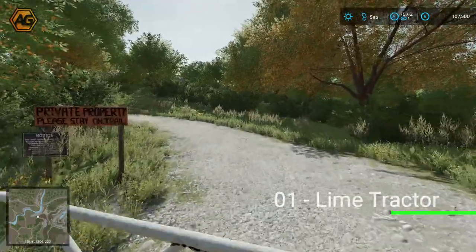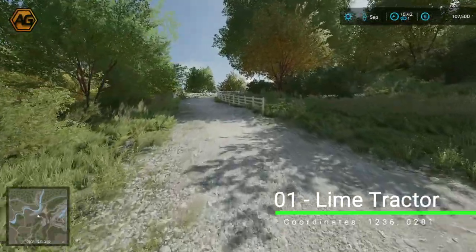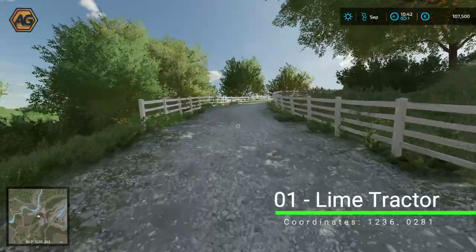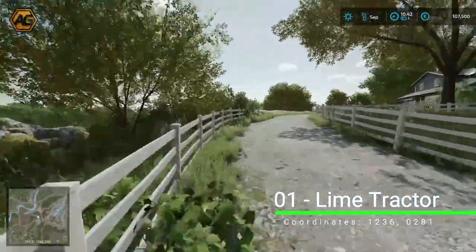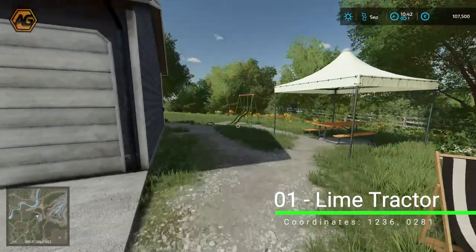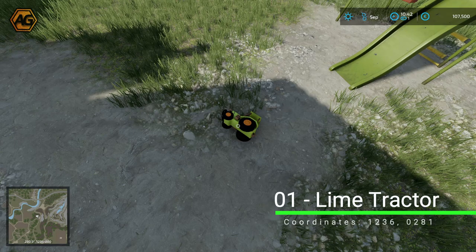Starting with lime number one — the tractor. We're going to do a little bit of trespassing and head up this driveway to the house on top of the hill. Over here on the right, past the garage and the tent, you'll find the collectible sitting there ready to be picked up.